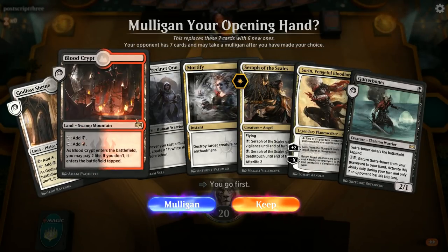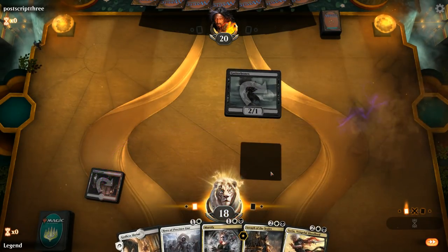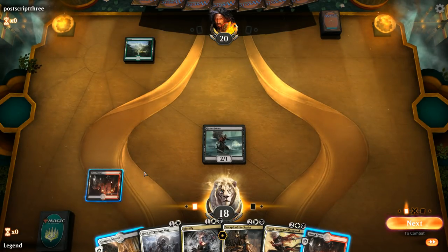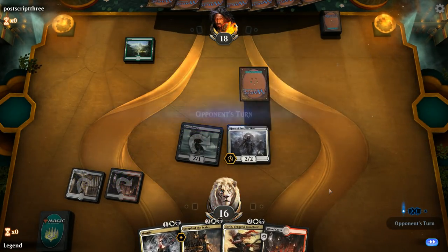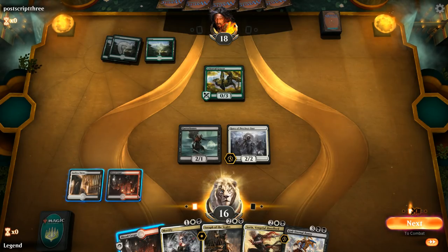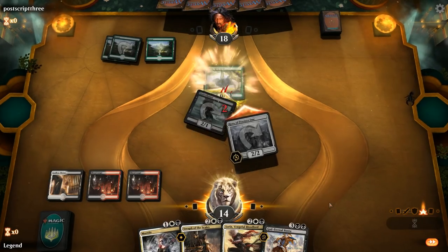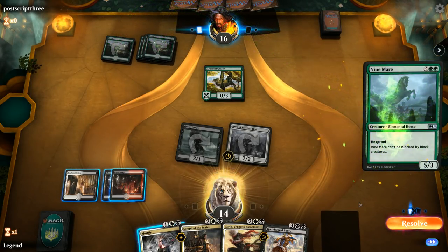Now we're playing the Mardu build, on the play with a decent hand. Plan is turn-one Gutter Bones, turn-two Hero. We should have considered playing the Godless Shrine in case we pick up a check land that isn't white — that way we could have saved two life to play the Hero. Let's just attack. Opponent has an Arboreal Grazer turn two — some sort of ramp deck. We don't really want to Mortify that but we keep it in case we need to kill something else.